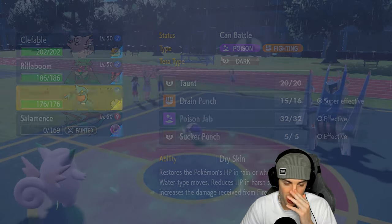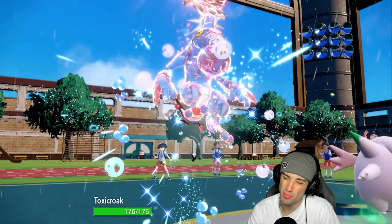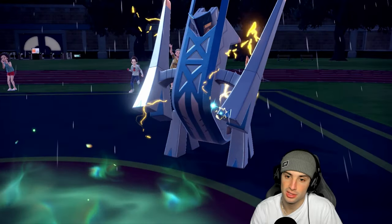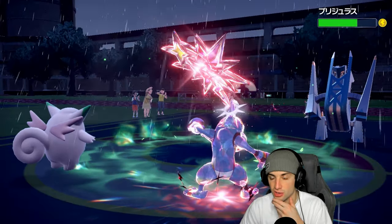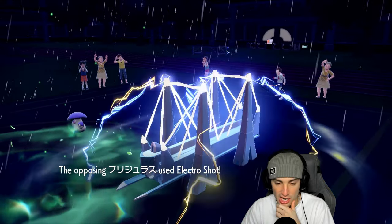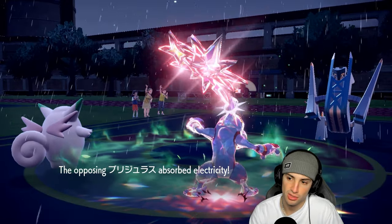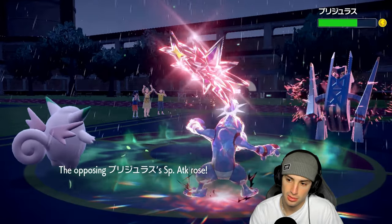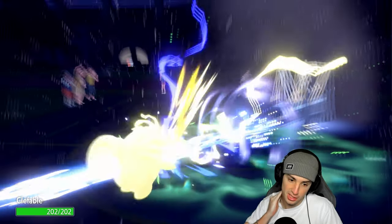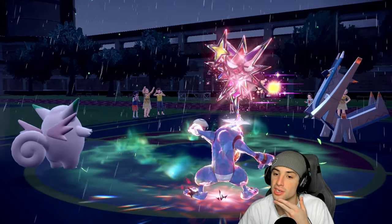Looks like they want to Spore me — slight issue. They might Pollen Puff or something. Thunder Wave is going to connect, which is pretty big for us. We don't have our Tera but Toxicroak is back on the field. Electro Shot is going to fly into the Clefable slot — there's no way they sent it into Rillaboom, just no shot. Clefable soaks rather well and there's a Pollen Puff so HP recovery goes through the roof.